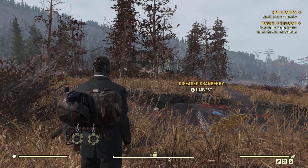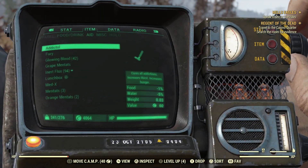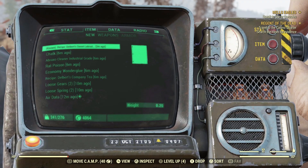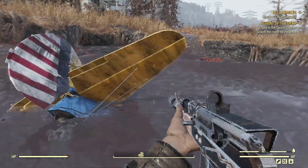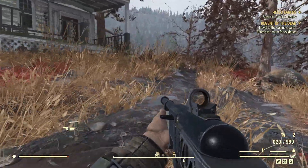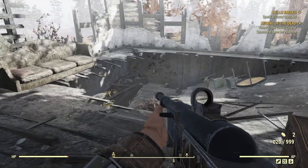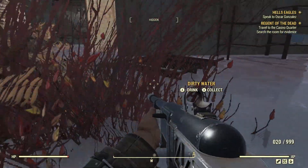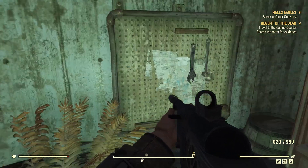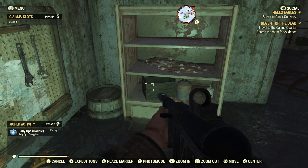We're heading over to this building right here. Just want to double-check — yep, I did pick it up. So this is the first location. Watch out, there's a murloc around here. You go right down in here and you'll see it right here on this wall. I've already picked it up — that's the first location.